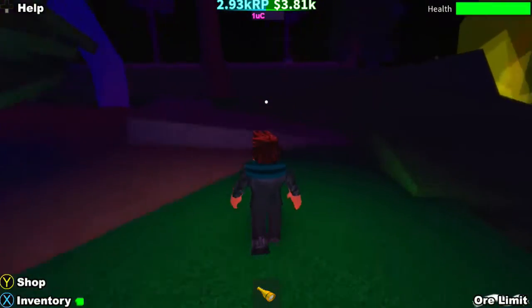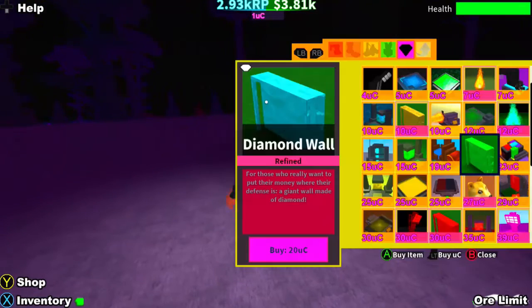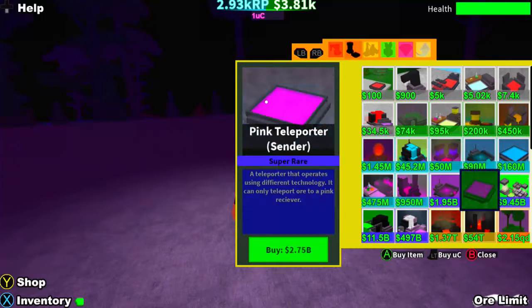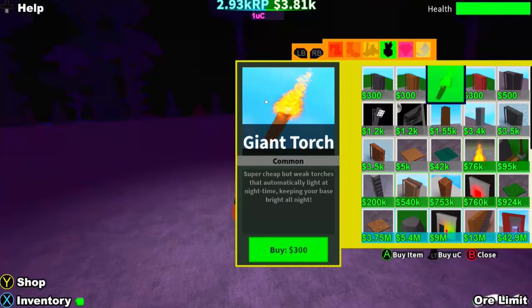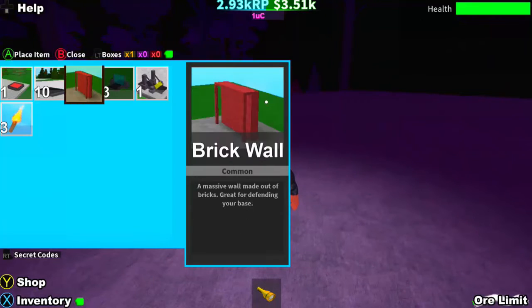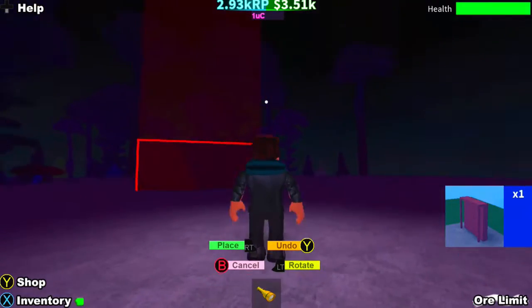I want to set up a base somewhere but it needs to be flat. Is this area flat? Oh it is flat! Let me try and buy something to place down just to test it, nothing too expensive just in case. I'm thinking to start off with some floor — oh I can't afford that. What if we just start off with a brick wall? Let me go to the inventory — there we go, we've got a brick wall and we can place it. Whoa, that is big!